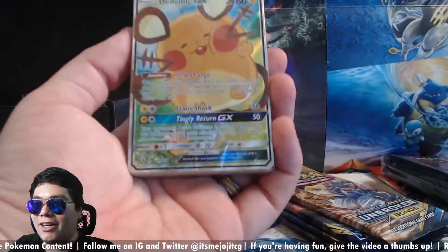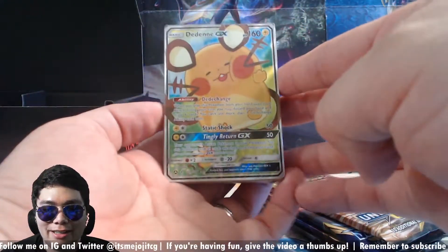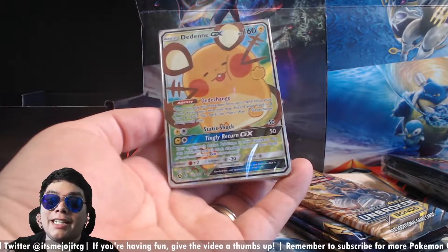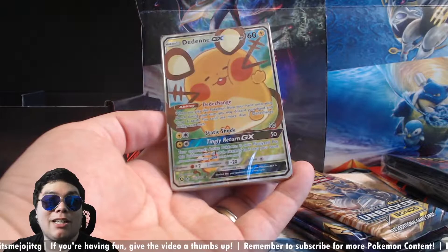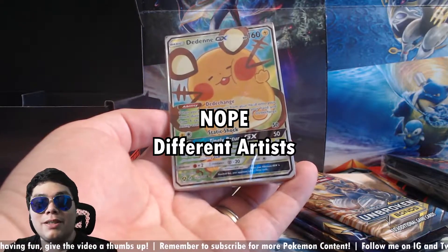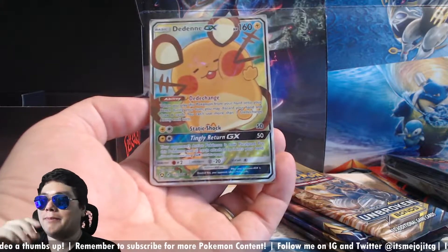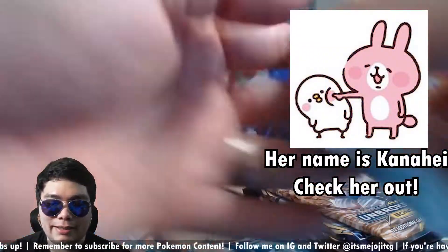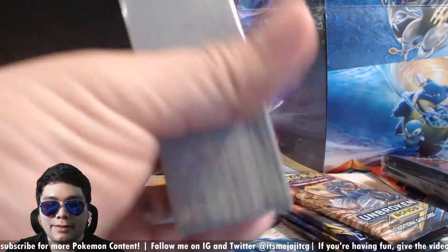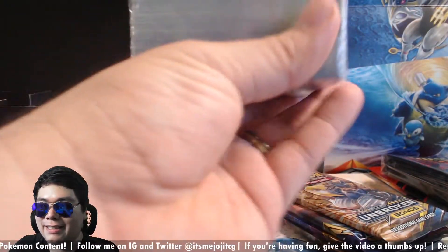We get our first bunch of cards with that sought-after Dedene GX right there — really, really nice card. I love the artwork on this one. The Eevee GX that we recently got in the Pikachu and Eevee collection box has the same artist as the Dedene GX here. I'll have to put up some more of their artwork on screen — they mainly do some comics in Japan. And then the rest of that 150 is just pure energy. Look at the size of that stack — that is a lot of energy.